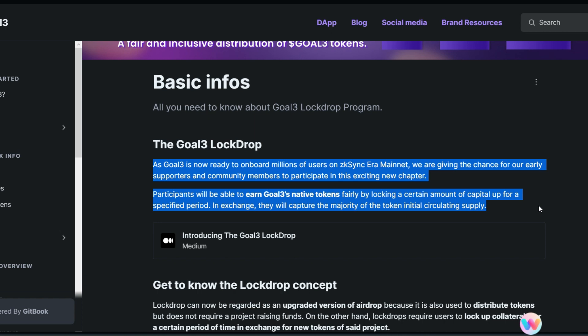In exchange, participants capture the majority of the token's initial circulating supply. So you're going to commit a certain amount into the lock drop, keep it locked for a specified period, and during this period you'll be earning part of the initial circulating supply of Go3 tokens — a huge opportunity to start earning Go3 tokens before it goes live on DEXs or even centralized exchanges.